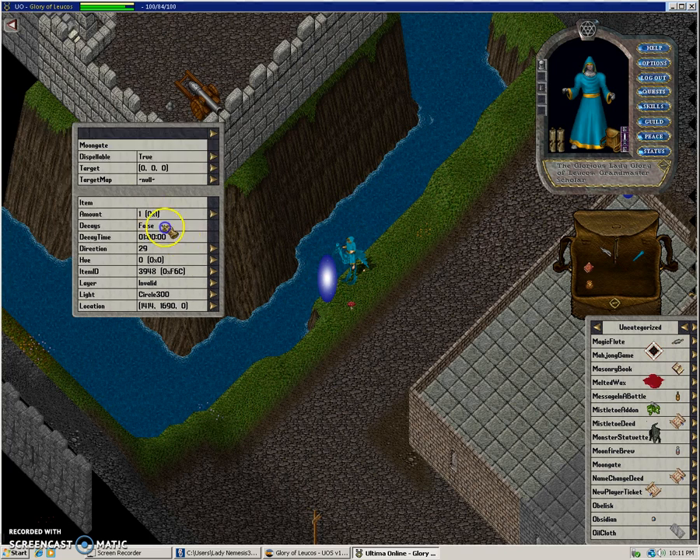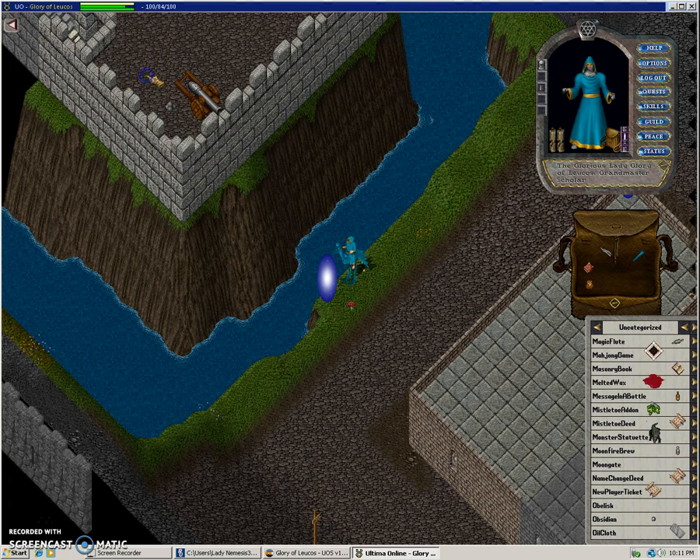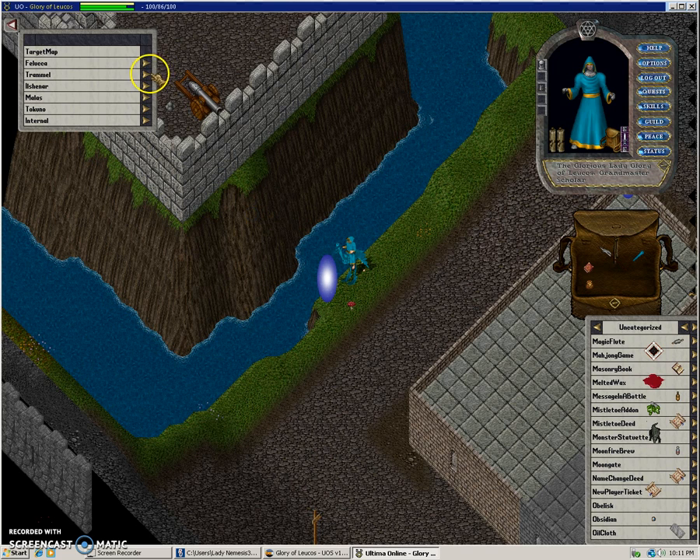Click on the portal. For 'dispellable', you want to put that to false — because if you have a player that's going to be an asshole and dispel it for you just for convenience, then you did all that for nothing. For 'target map', I'm just going to put that as 'Trammel'.